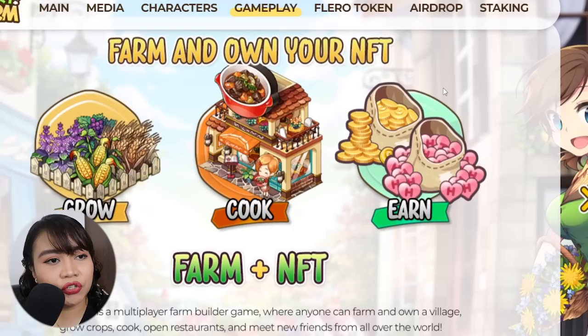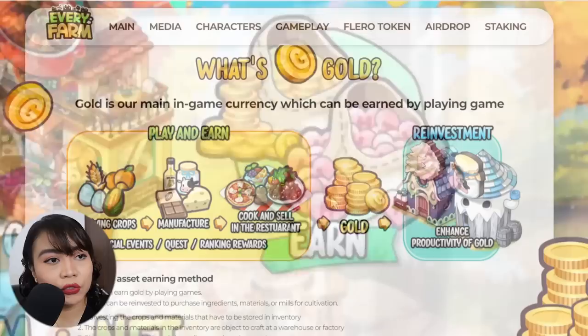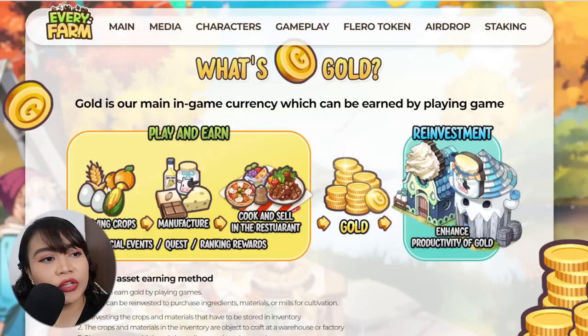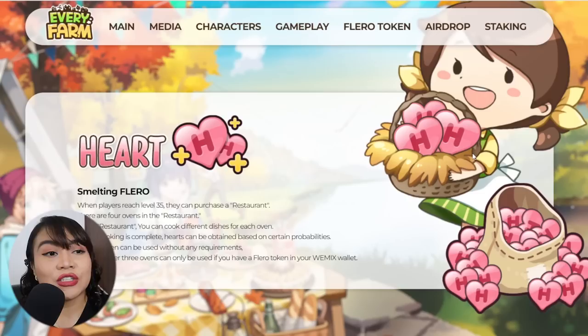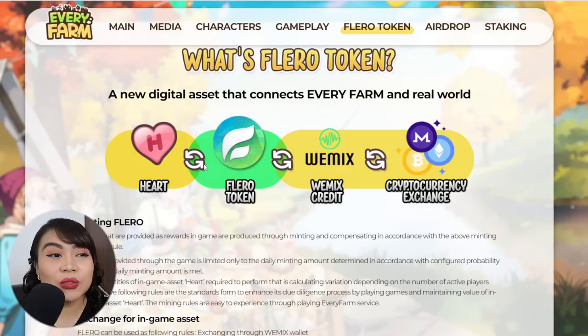As shown in the picture, there are two things we can earn in this game: gold and hearts. Gold is the in-game currency used to fund the growing of crops, manufacturing, cooking, and selling. Hearts, on the other hand, are also earned in the game and can be converted to Flero token. The Flero token is what we earn to get real money.